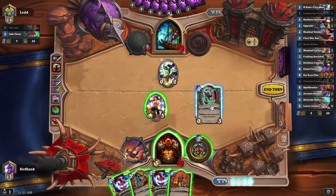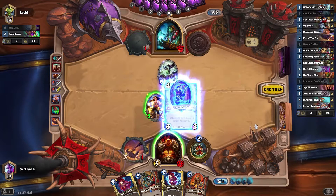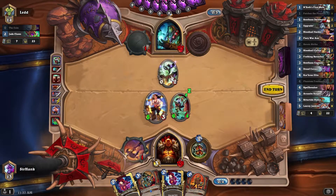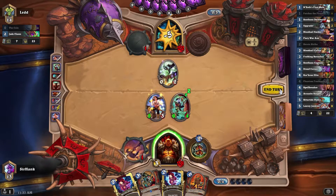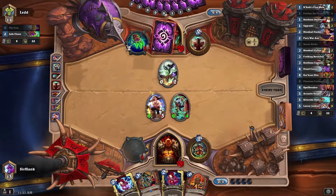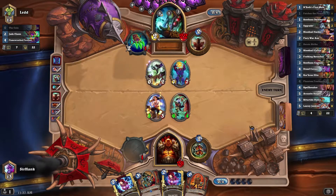I could play Corcoran Elite and hold the Phantom Freebooter for later value, but I think Freebooter's better here. I'd rather save the Heroic Strikes and Corcoran Elites for later when they're a bit more clutch. I'm going to hold off on using my weapon. So far not really regretting it.